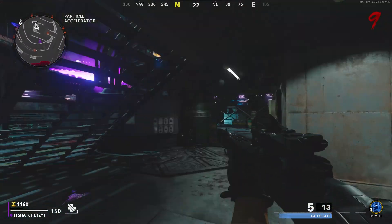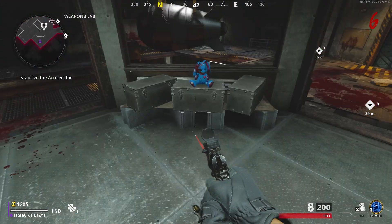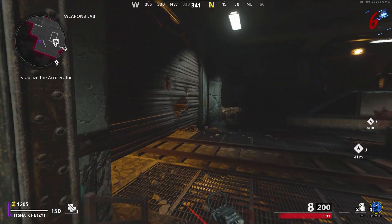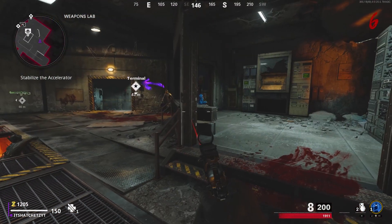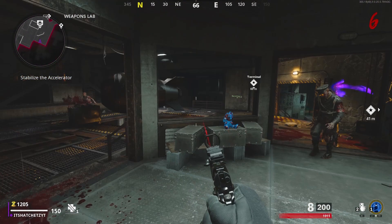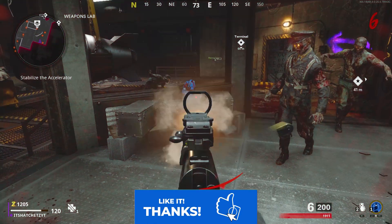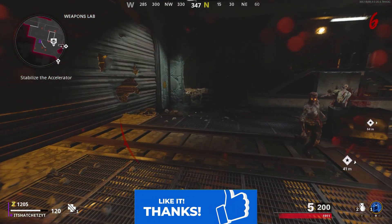The fifth possible place for the mystery box is the Particle Accelerator, also known as the Pack-a-Punch room — there's one underneath the staircase there. The sixth and last possible location is the Weapons Lab, also known as the Deadshot Daiquiri room. I'm going to show you guys all these locations so you know exactly where it is. If you guys enjoyed the video, please remember to comment, like, and subscribe, and I'll see you guys in the next one.